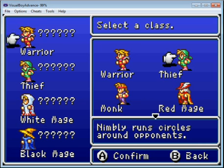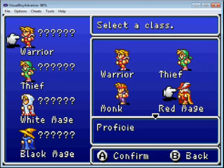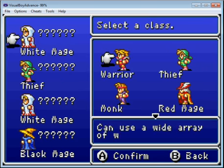I will be playing through using a Warrior, a Thief, a White Mage, and a Black Mage this time. If you want to choose a different character, put your pointer over the character you want to change, push the A button, and then push the A button to change it.